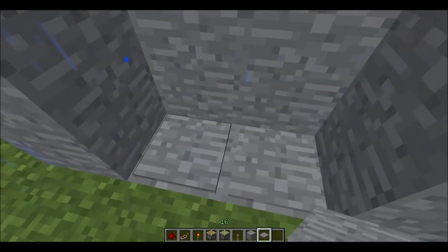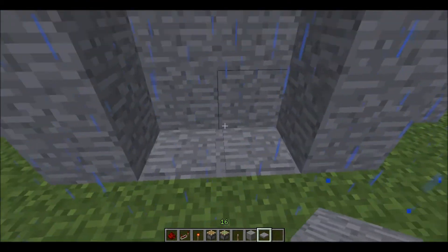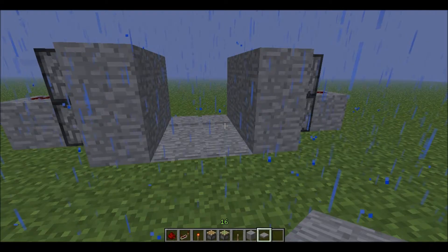Then put 2 pressure plates down, and 2 more pressure plates down on the other side, and there you have it — a simple 2x2 piston door.